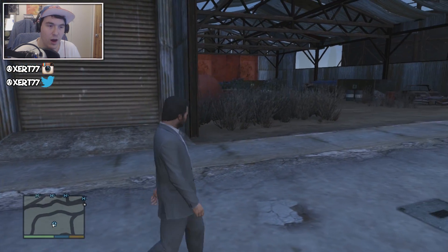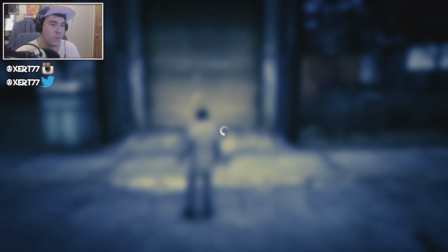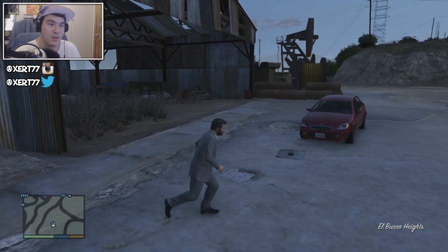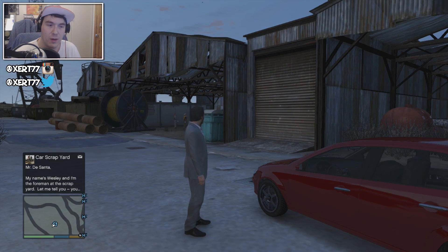Wow, he looks like a mean person — looks like he means business! Now as you can see on the map it's blue, I own it, there's no sign anymore. How much cash do I have? I have $347,000, so I've kept all my money. And there we go, I've got a text saying I now own the scrapyard.